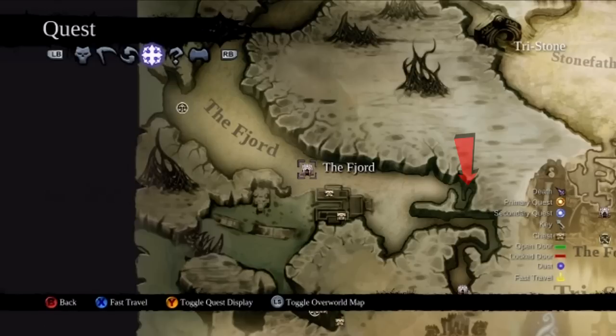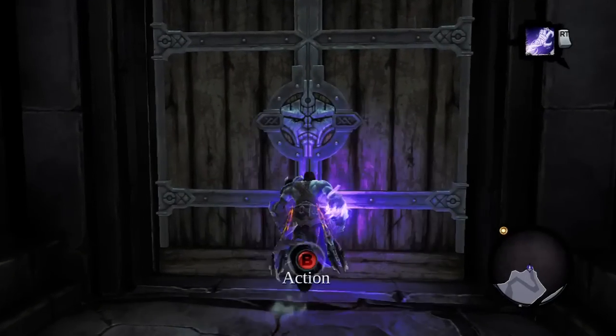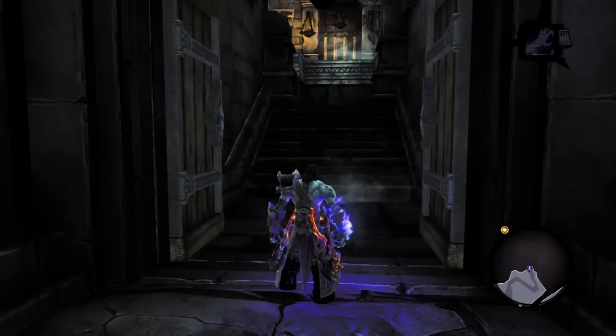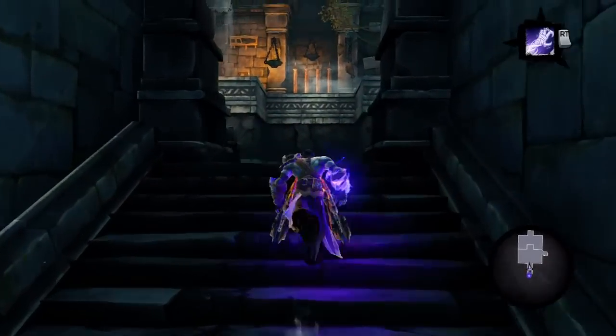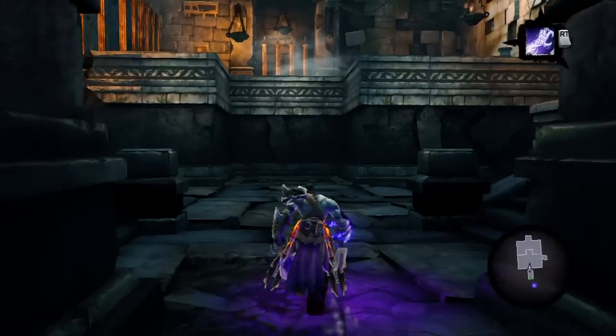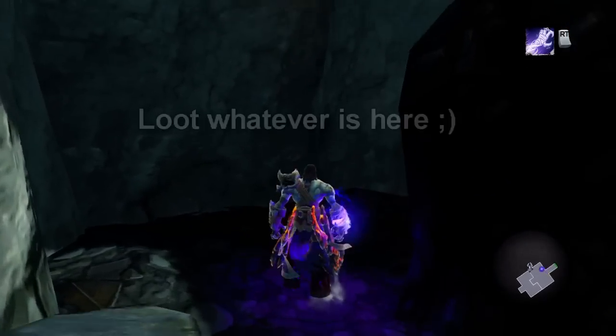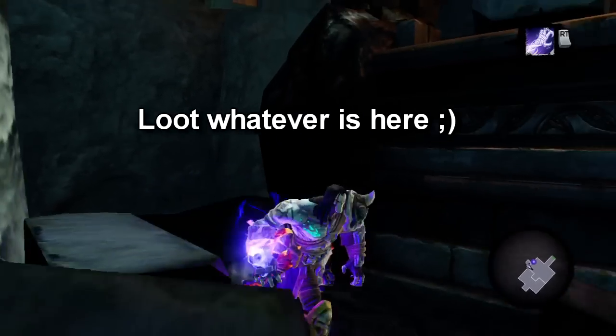The first area I'm going to walk you through is a small ruin on the east side of the fjord. Just make your way up a windy path and you'll find a doorway to an unlabeled building. You might have already encountered this place before, but if you didn't have the soul splitter you couldn't really do anything here. When you go through the door, head to the right through a hole in the wall — there should be a chest there. I've been here earlier in the game so I already got the chest, but just loot whatever's there.